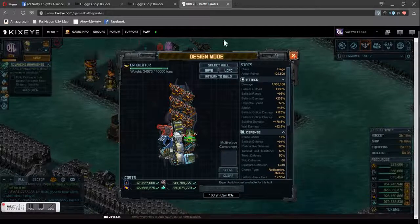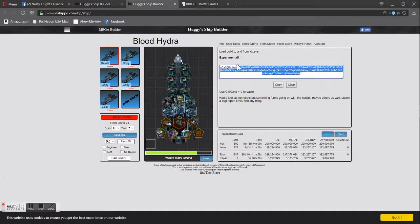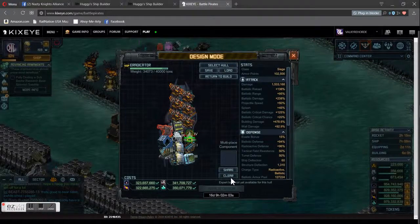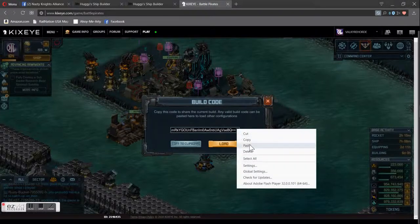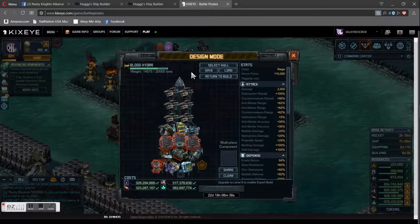Let's go over here and select another code. If you look here, this is Huggies' shipbuilder. See where it says 'kicks eye hash' — click on that and it will load up the Battle Pirates code for this ship. Highlight it and click copy, which takes it to the clipboard. Go back here, clear it, go to share, paste that new code in and load it, and you see there's the Blood Hydra that was listed up here in Huggies' shipyard.